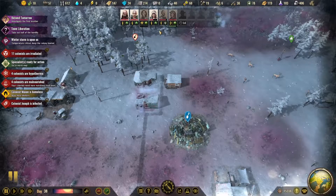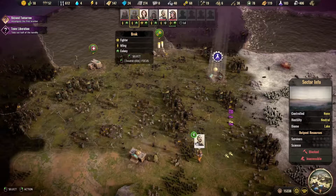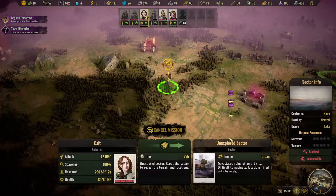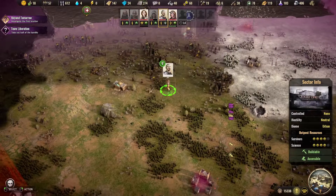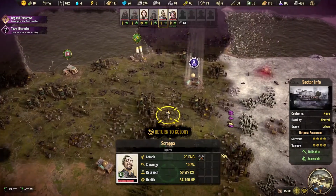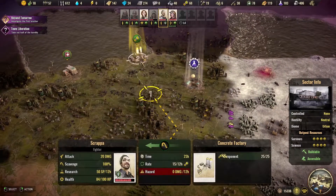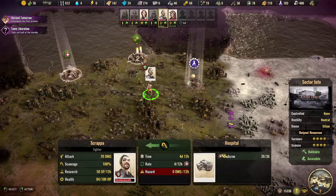He's back in the colony recovering his points. You're scavenging — going to get those components, and then we'll get the medicine.